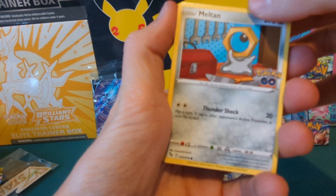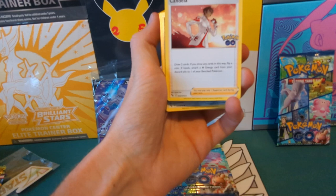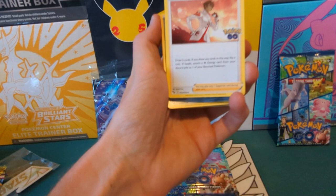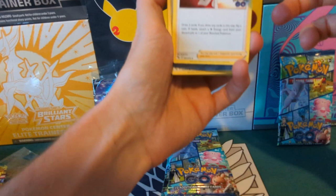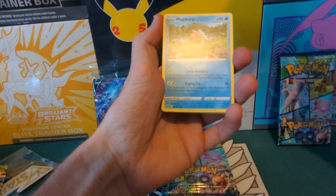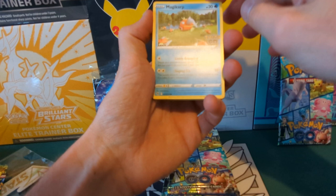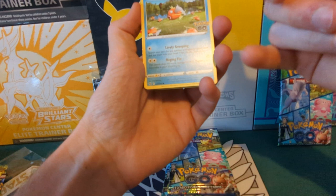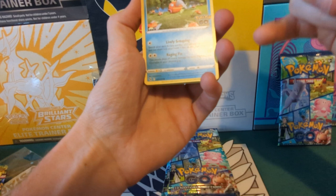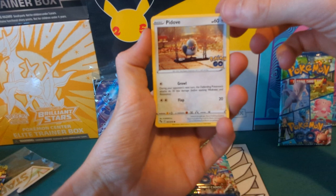We've got Candela — our first Gym Leader. Draw two cards, flip a coin; if heads attach a Fire Energy from your discard to one of your adventure Pokemon. I like the effect but I don't like the coin flip — if it wasn't a coin flip it would be much better. Bidoof — not the Ditto. Magikarp, which I actually wanted to find. I know it's useless but Magikarp is one of my favourite Pokemon. It has Raging Finn: 30 more damage for each Magikarp and Gyarados in your discard pile — pairs well with Ditto copying the attack.